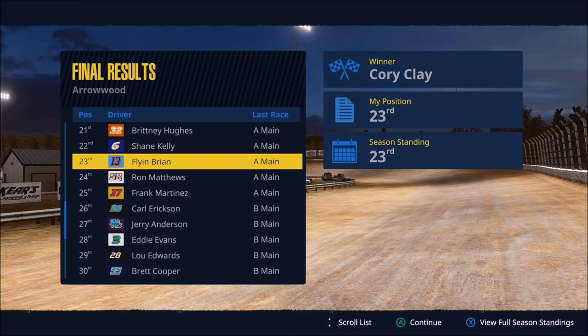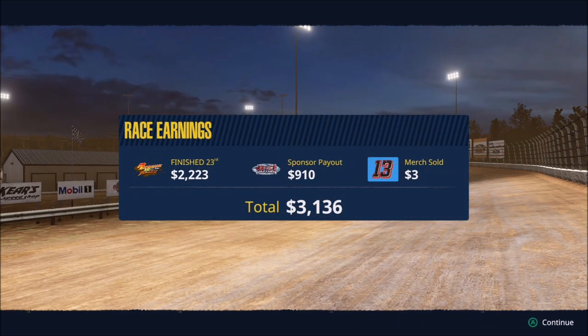Let's head back to the menu for some final thoughts. We finished 23rd, which gives us a little over $2,200 from the race purse, a sponsor payout of $910, and merchandise of $3. That merchandise sales figure will increase as we get more and more fans — it will continue to grow over our career, which will be a nice source of money judging from how it went in the NASCAR Heat Series. So overall we made about $3,100, which I think is going to be enough to get us at least some sort of upgrade on our car.